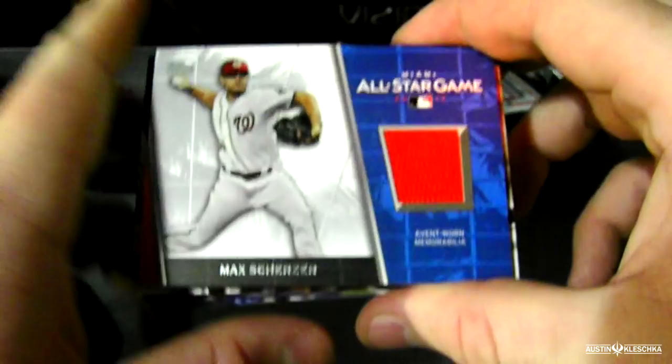Luis Brinson again, rookie card, this time 30th anniversary edition. Oh — patch card! Patch card, all-star game. Max Scherzer patch card right there — part of his jersey. That's awesome. Max Scherzer. That's the last relic card, the all-star game patch card.